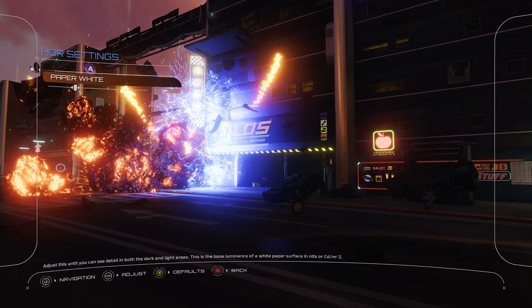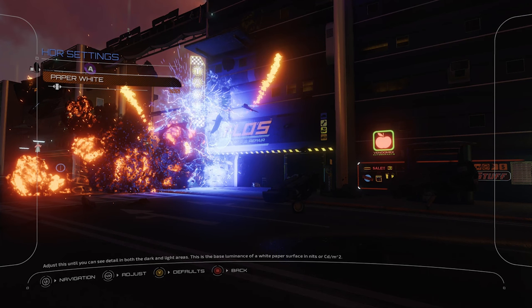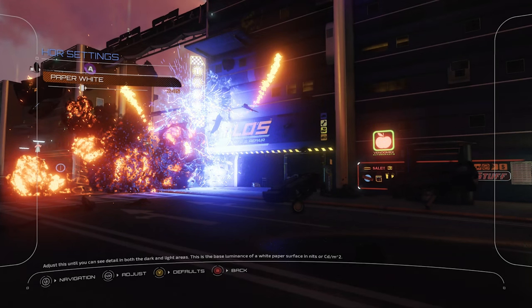We've got the paper white setting which lands at 200 nits as its default. The actual internals of the game work at 100, so if you want the super correct AV setup, 100 is probably where you want to be — especially in a very dark room. That said, I've been playing on the default 200.